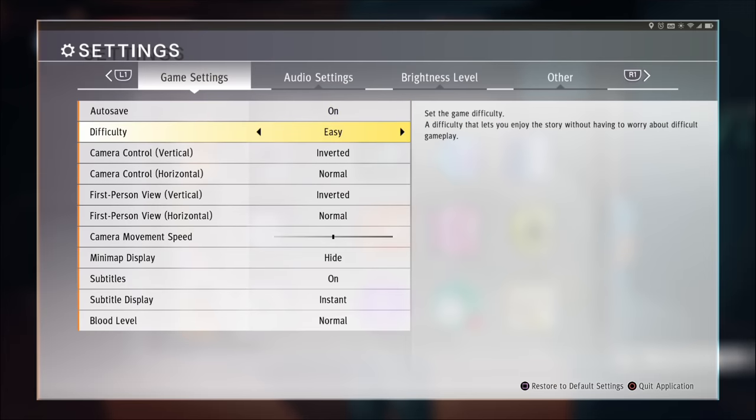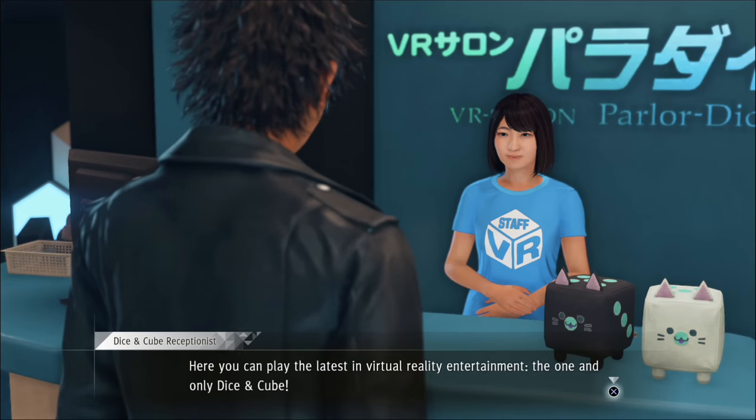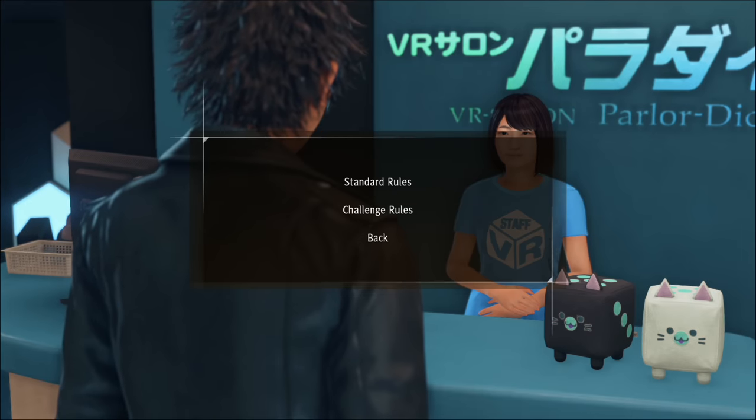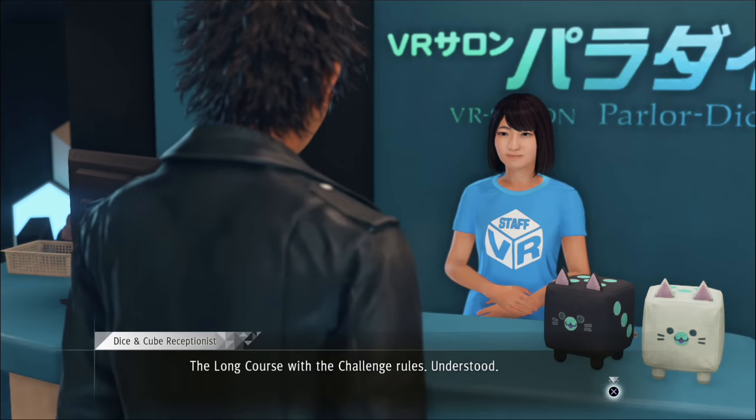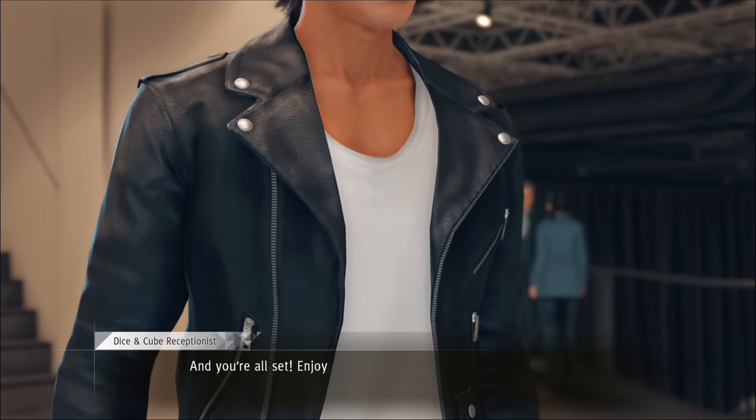The first thing you want to do for this VR SP money grind is put on easy difficulty. Don't feel bad — you don't have to feel like less of a gamer just because you're playing on easy. We're just trying to get money here, not show off our pro gaming skills. So go ahead and choose easy, choose the challenge course on the hard course, and then we'll go into the course and I'll show you how to make all the money.